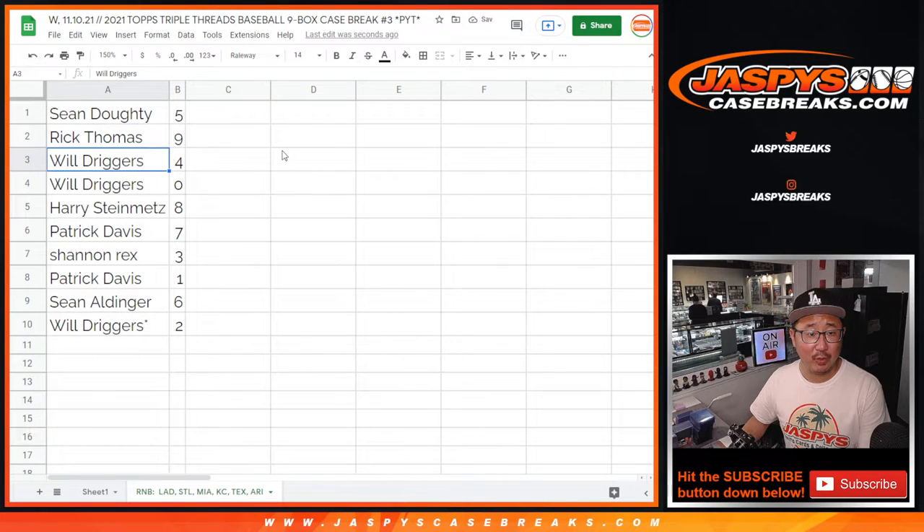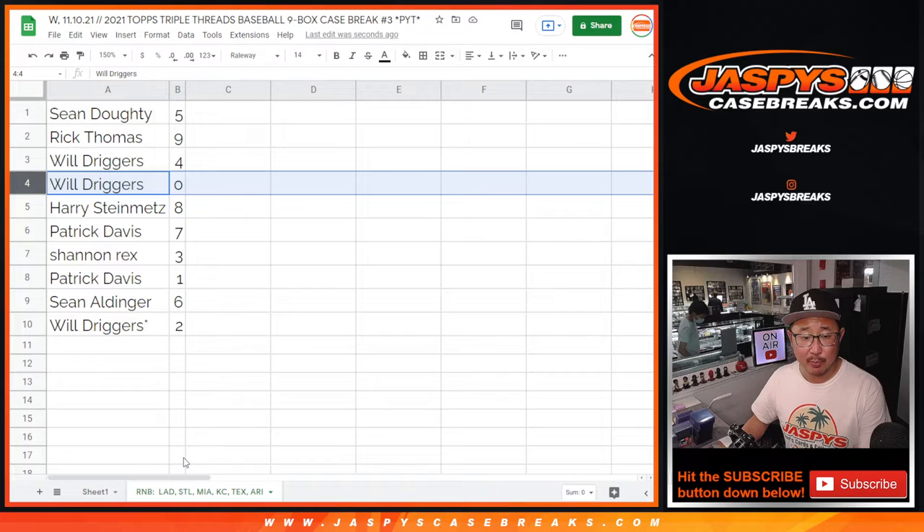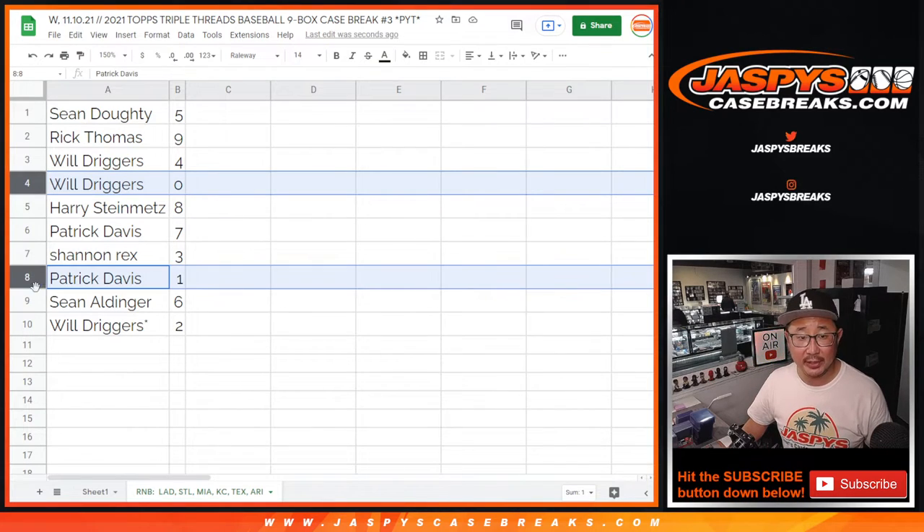Sean with 5. Rick with 9. Will with 4 and 0. Remember, 0 gets you any and all redemptions per the item description — any and all redemptions for those teams, including 1-of-1 redemptions. Patrick, you'll still get live 1-of-1s.